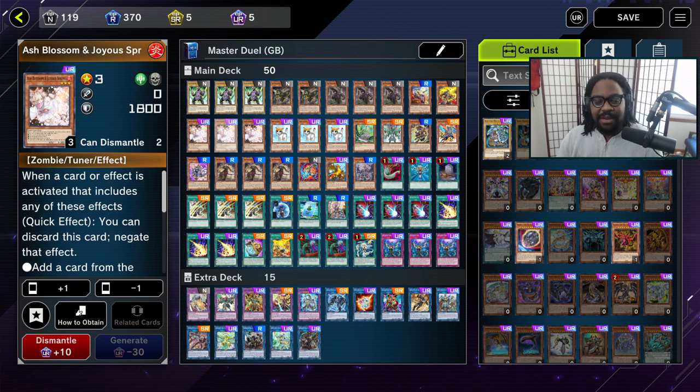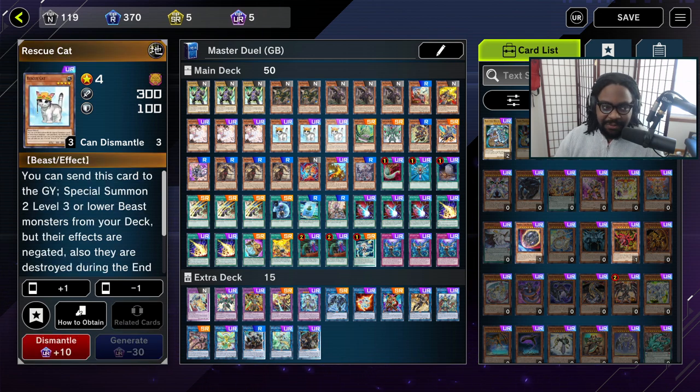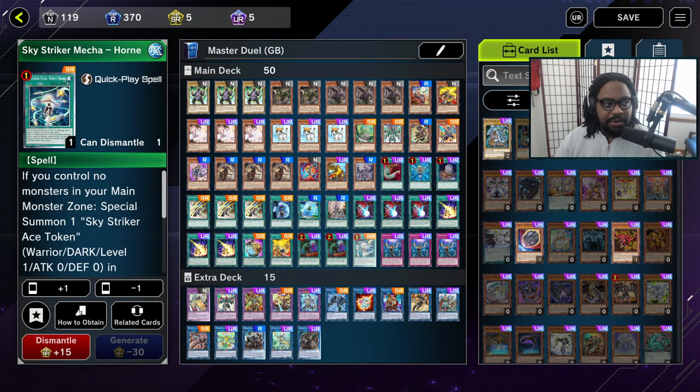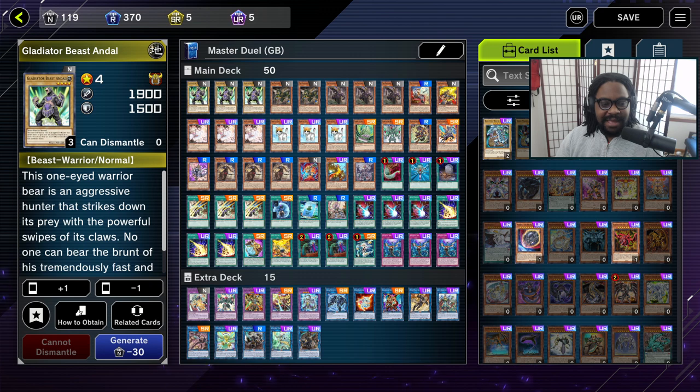How did I actually incorporate new combos? I decided to bring back Andale — I'm going to call this the Andale package. So pretty much three Gladiator Beast Andale, maybe a rescue rabbit. I don't have an extra rabbit right now so I'm using a cat. Then we're going to use One Time Passcode, Unexpected Die, and one copy of Sky Striker Mecha Hornet Drones. The reason we're using this combination instead of just three Unexpected Die is because Unexpected Die will brick. If you open with a Gladiator Beast Andale and can make a token, you can go into Link Spider — that's just another avenue to summon, another bait for your opponent.